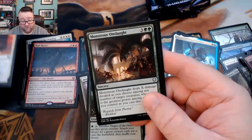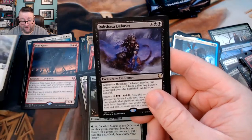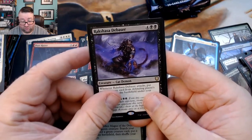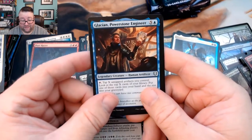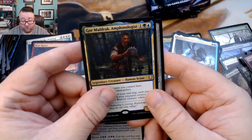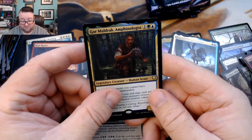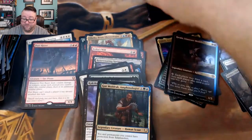We got Open the Armory, a Monstrous Onslaught, Slaughter the Strong, and then a Rakshasa Debaser, Glacian Powerstone Engineer, and then a Golemn Mulldrifter Amphibolologist — there we go — and then a Jalum Tome as our foil.